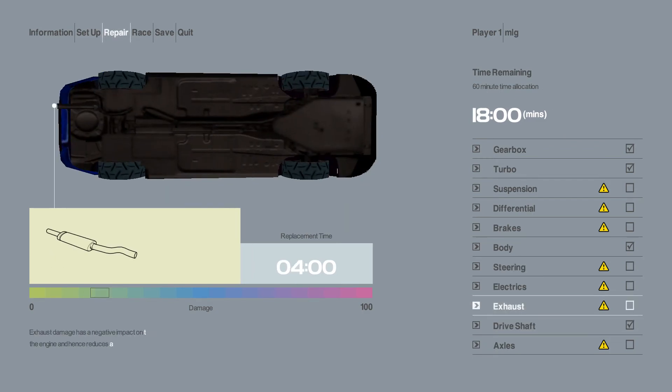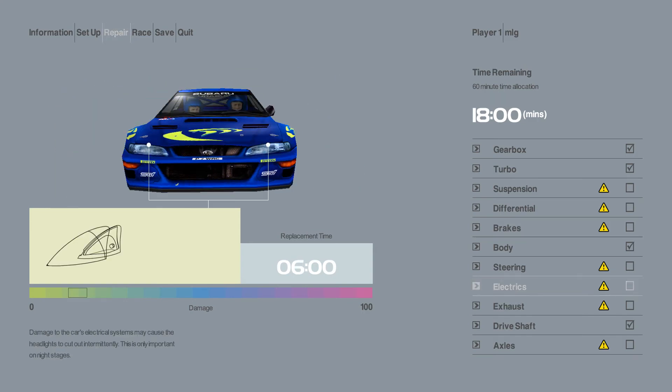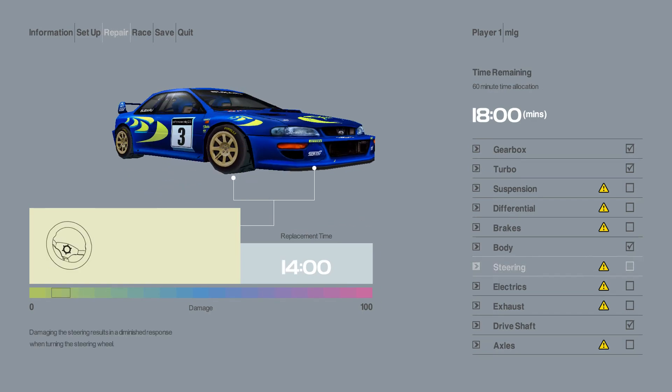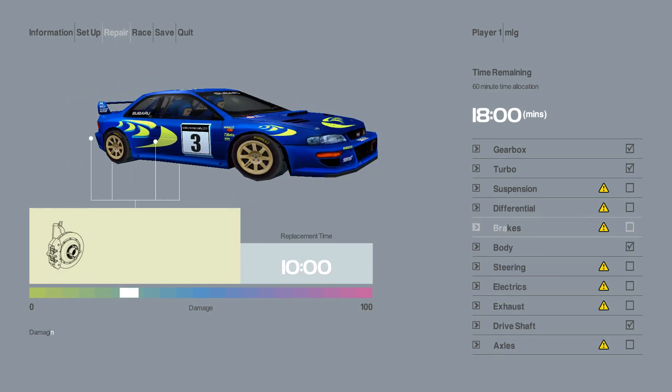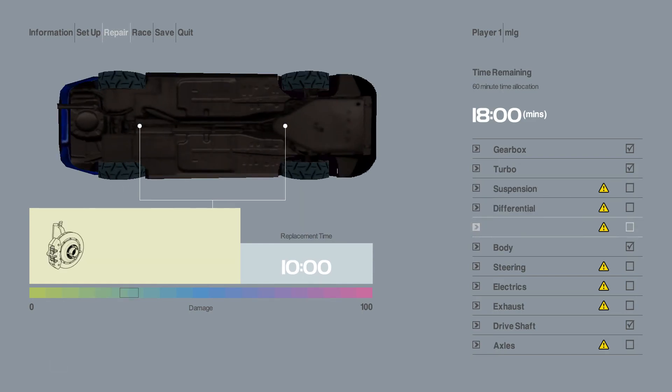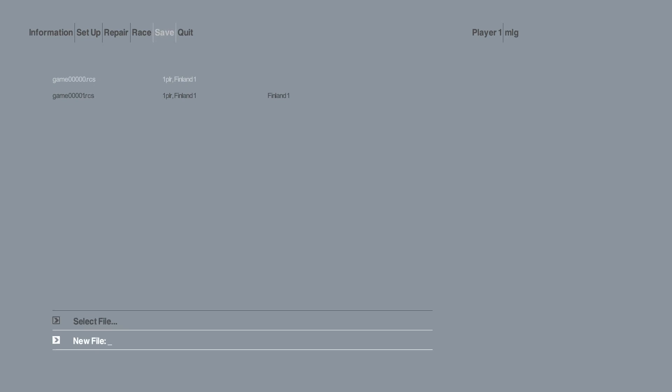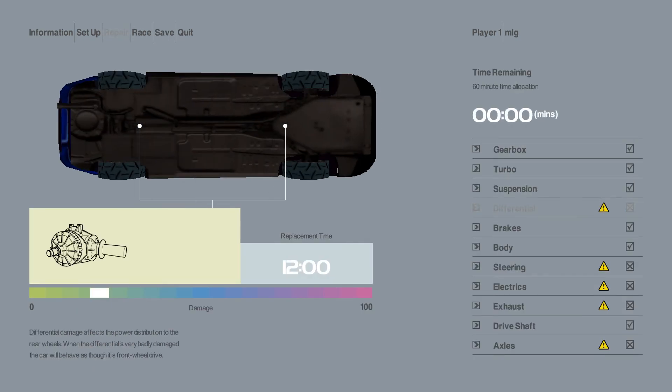The drive shaft is pretty important. Exhaust - not really, unless it fires off. Suspension - oh, that's pretty bad. Also the brakes, or the suspension. We have time for both - good. Let's save it for Finland. Let's go race. Repair the car and let's go.